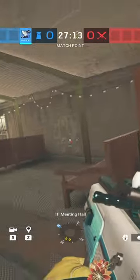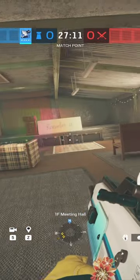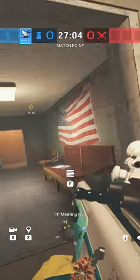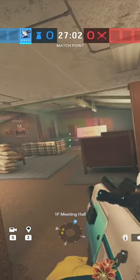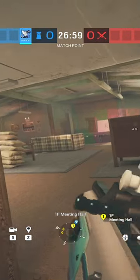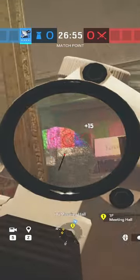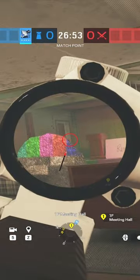If you're playing in meeting, there's a lot of opportunity for Azami barriers inside this room due to all of the benches and couches that are in here. For example, if I want my rotate from split onto the right side of meeting hall to be completely safe, I can put an Azami barrier on this bench or this couch right here to completely block off this door so I can rotate safely and deny the initial plant.